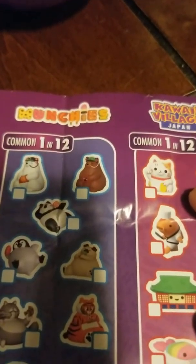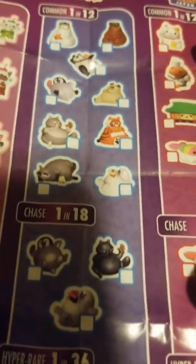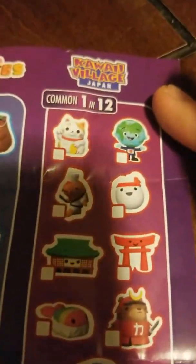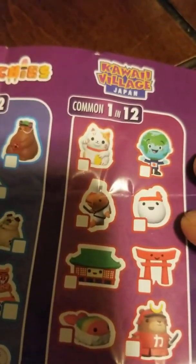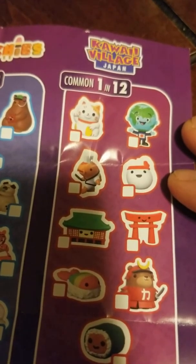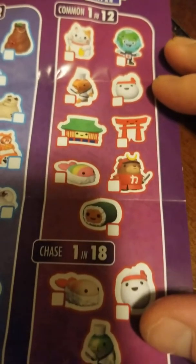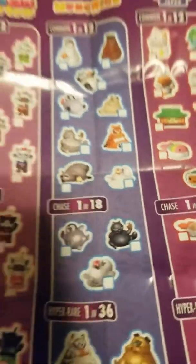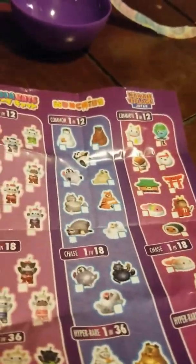Here is the other series — Munchies, fat animals. And then you got Hawaii Village, Japan Village. There's chases and hyperwares. So while you're doing that, once you open up the other ball I'll do this one for you.